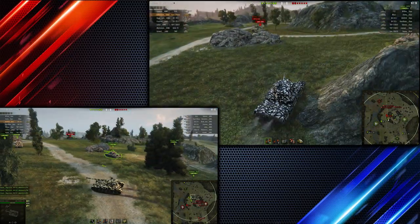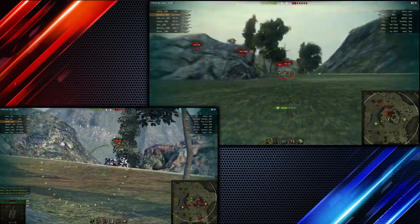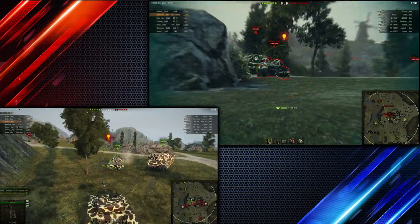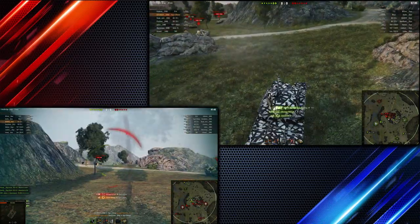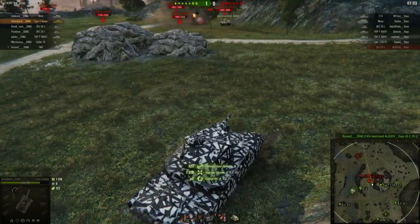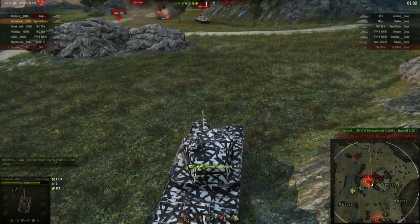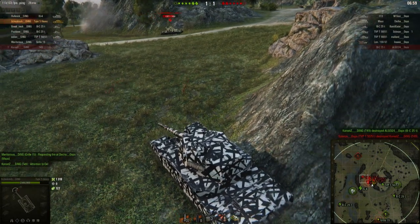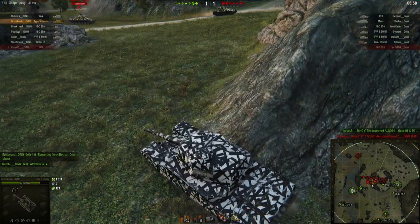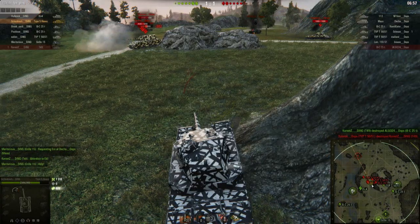And that's exactly what the attacker will go for. You can see the attacker Oops is going for the counter-push we talked about — they will have to take the middle against the Type 5 though. You could hear how the heavies were supposed to take the shot but they didn't. The Bat-Chat got hit by the Type 5 for 1300 and finished off by the T49 — not ideal for Oops whatsoever.